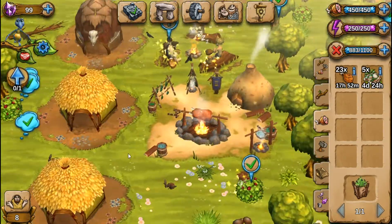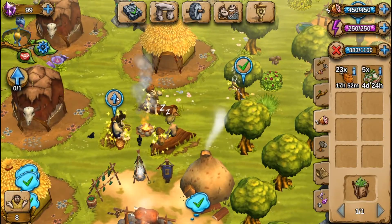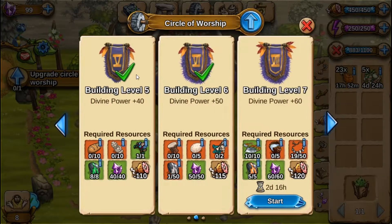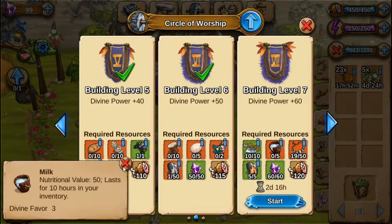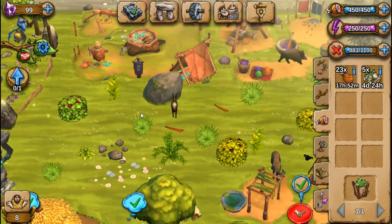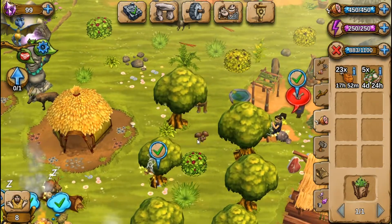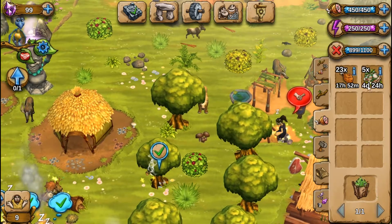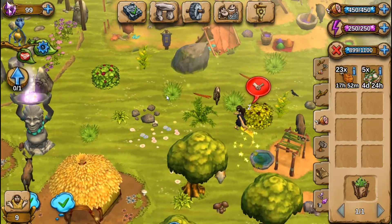Yeah, we're having to spread out a little bit. We've got to work on this, and I'm slowly working on the necklaces, but I need buckets of milk. So how are we going to get buckets of milk? There's some more string. I got five Easter eggs from picking grass.